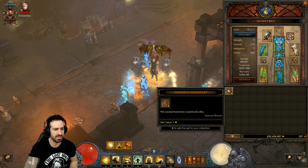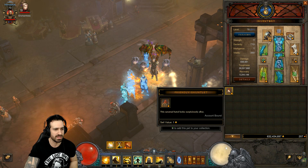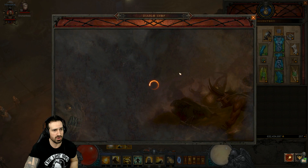When you get your pets from a managerist goblin, you have to right-click them and they'll appear in your collection tab. Let's go to Pets.